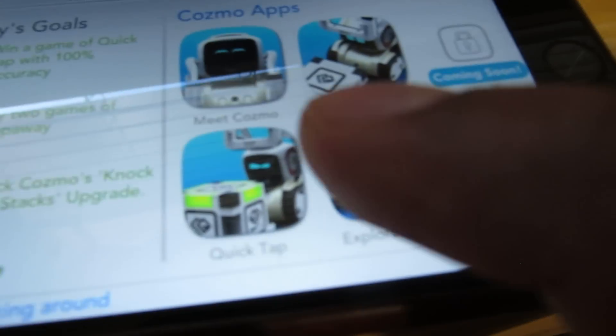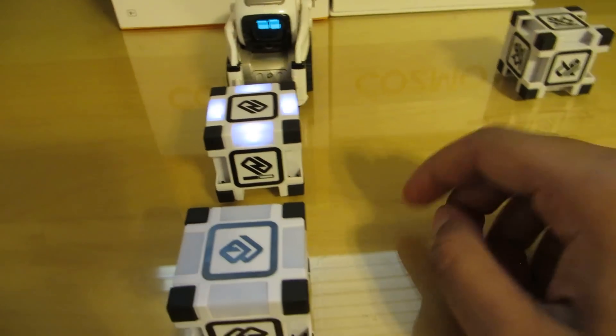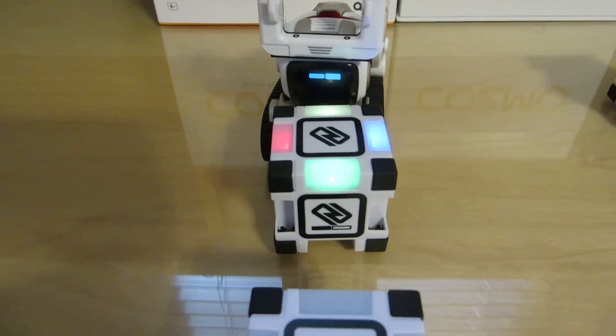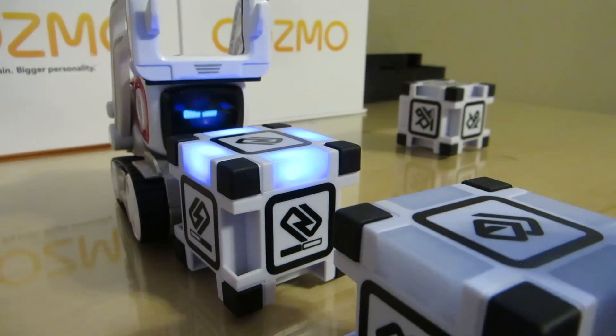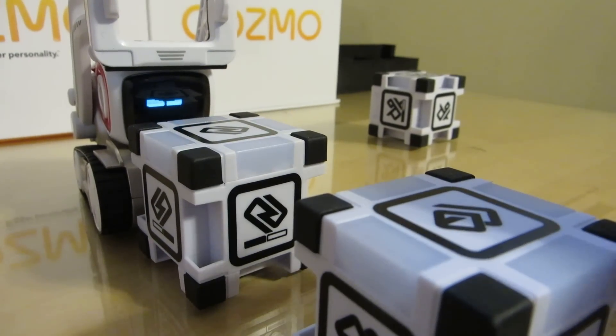Okay, and then we're gonna play Quick Tap. This requires two bricks, so I'm gonna put a brick in front of him and a brick in front of me. Hit continue. He's gonna tap his brick saying he's ready and I'm gonna tap my brick saying I'm ready. So if the bricks are the same color you just have to tap it before he does — he got a point that time because he tapped it before I did.